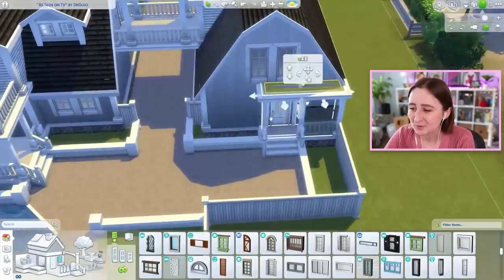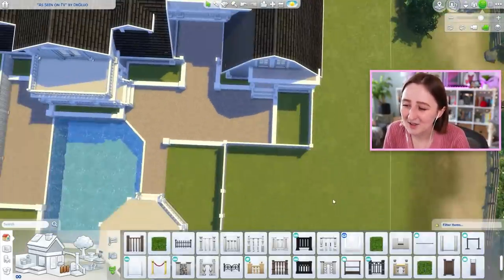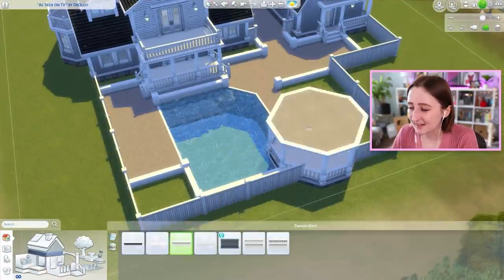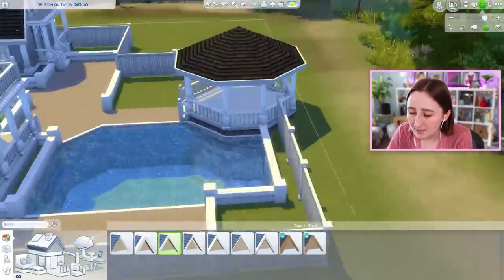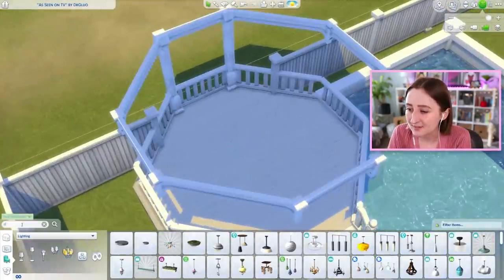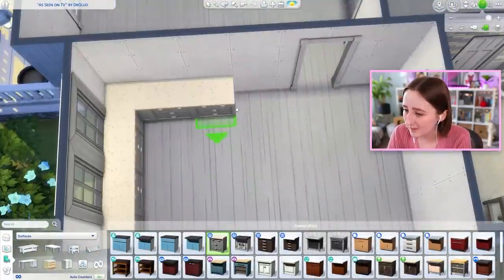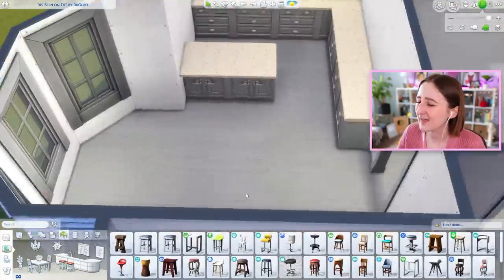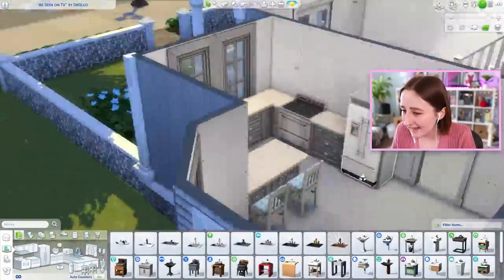Now that we've come a little further, you can really see what our goal was with the exterior. From the beginning you're probably like, 'What is she trying to do here?' But now that it's getting closer to being done on the outside, you can see what we were aiming for. I kept the original shape of the pool that Gluon made, flipped it a little bit, and put a gazebo next to it because it fit perfectly. I ended up putting a hot tub on the gazebo, and there's an outdoor kitchen and a bar — the backyard is really nice.